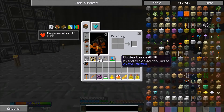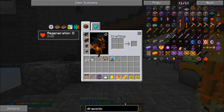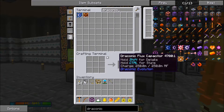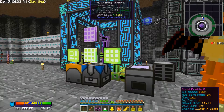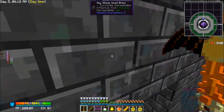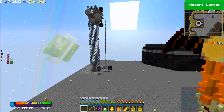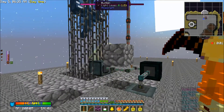Now let's quickly craft one thing that's going to be really, really handy for us. Let's get ourselves a couple of Draconic Flux Capacitors. To craft these we're going to need wyvern flux capacitors, and I need nether stars — I didn't even think about getting more nether stars. Let me go get some of them really quick. I'll be back in just a moment.